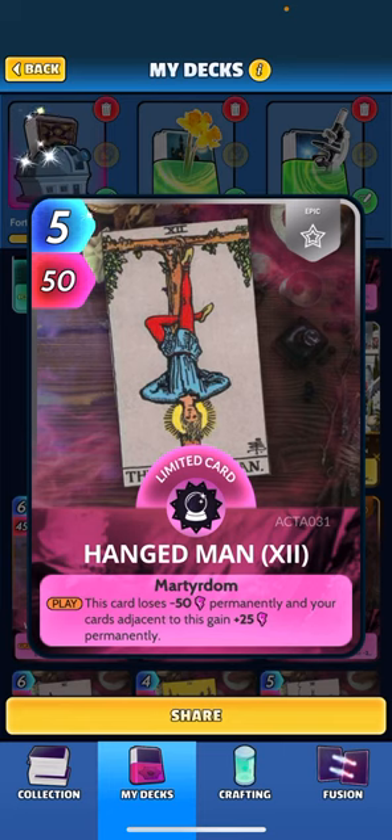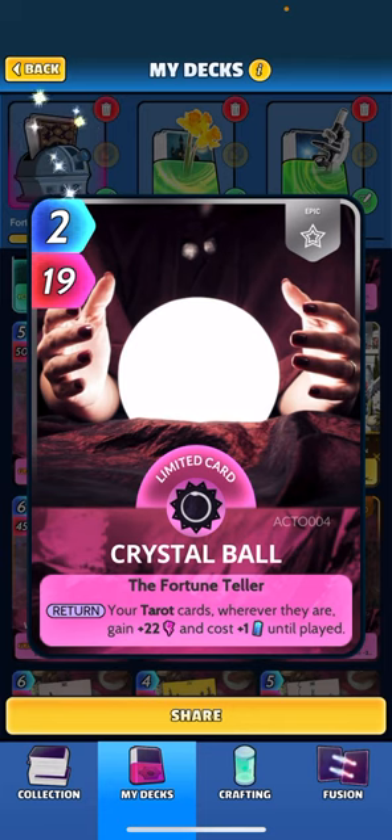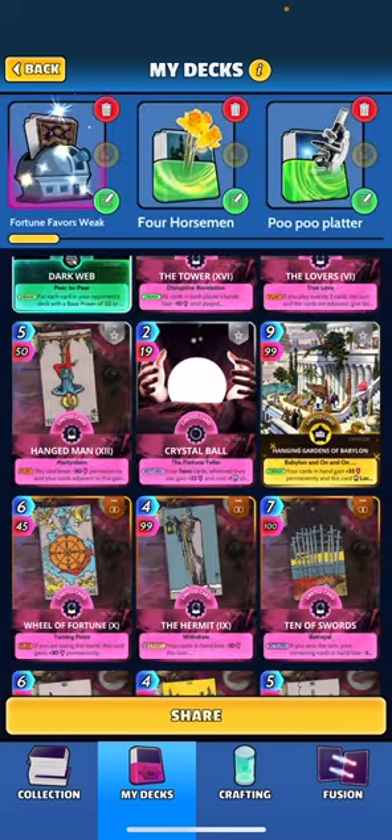Hanged Man — when played, this card loses 50 power permanently and your cards adjacent gain plus 25 permanently. That minus 50 will be offset by all these buffs, so you won't really notice it too much late game. Crystal Ball is going to buff our tarot cards, so obviously the deck's built around tarot — you're going to get that plus 22 and cost plus one energy until played.